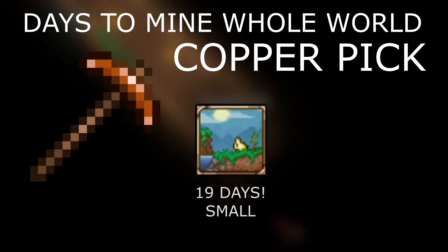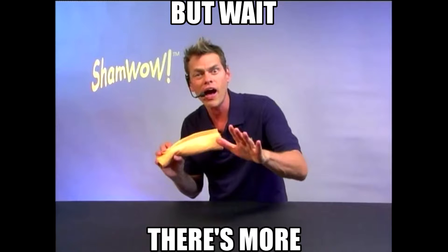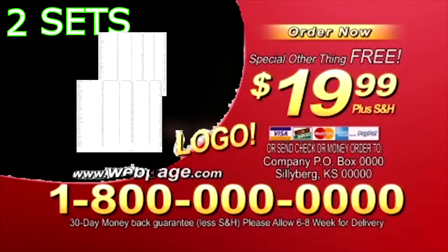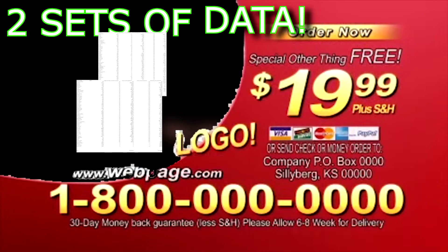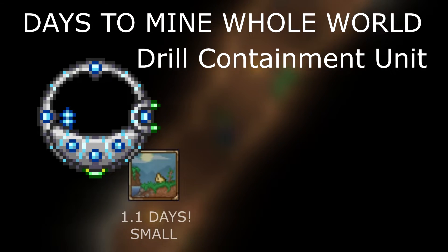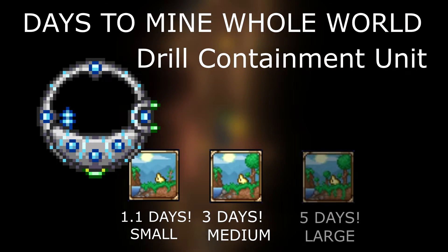So yeah, there we have it. The question everyone was asking has finally been answered. I also collected the data for the drill containment unit. For the drill containment unit, it will take 1.1 days for a small world, 3 days for a medium world, and 5 days for a large world.